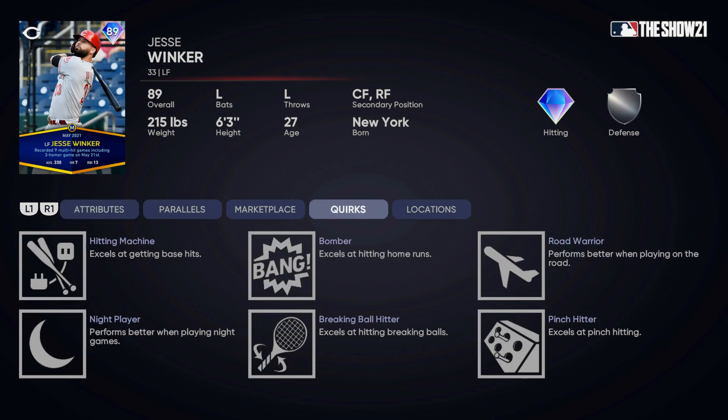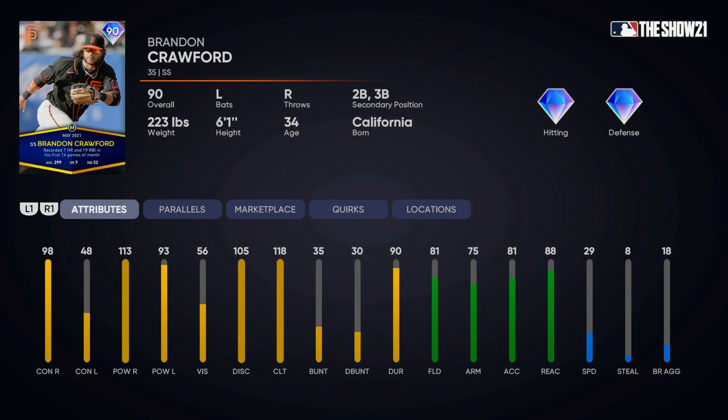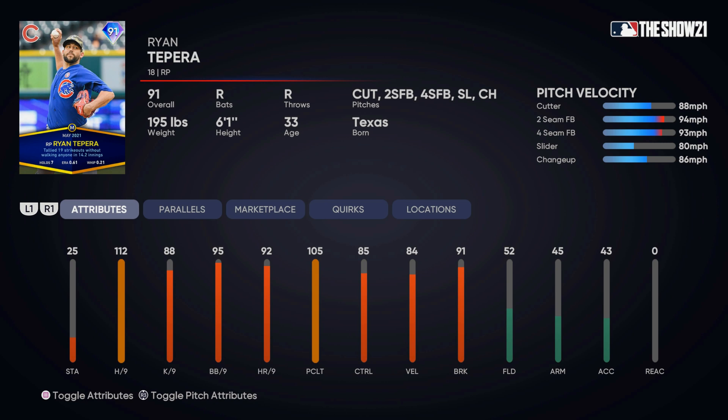Once you complete a few of those May Player of the Month moments, you should earn some progress to unlock the Austin Meadows and the Jesse Winker card. That way you can complete their individual mission, which could be done in conquest or potentially Play vs. CPU. I remember doing the April Player of the Month missions in conquest, so that would be my number one recommendation.